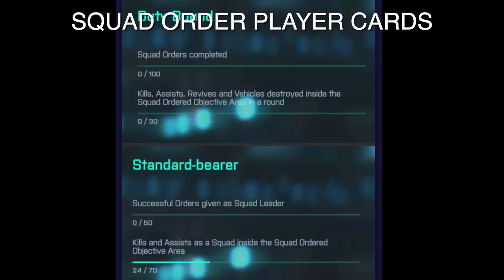I haven't been able to find these myself but other people seemingly have — player cards are now in the collection that link to squad orders, so the amount of squad orders you give will unlock a certain player card. This is probably in preparation for update 5.2, which brings the Hourglass rework and the squad orders system fully.